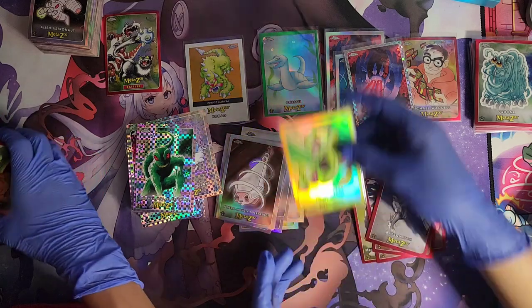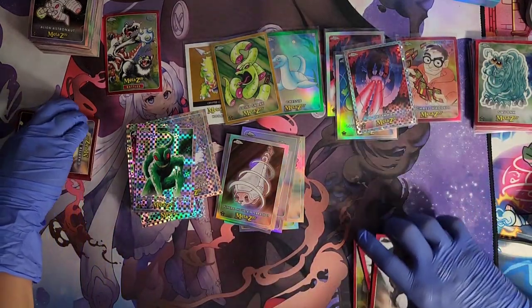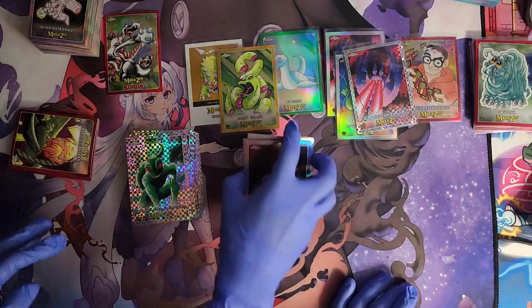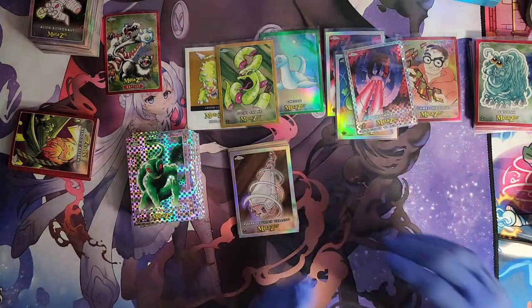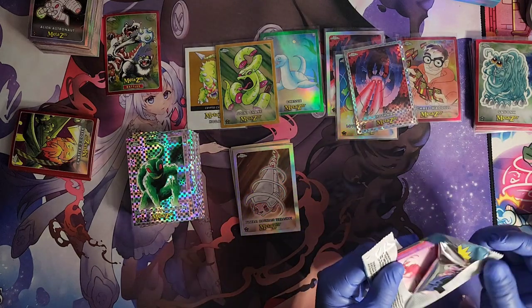What's better, gold or green? Gold. Green is out of 99, gold is out of 50. Orange is out of 25 but you can only pull orange out of the hobby boxes — the big one.